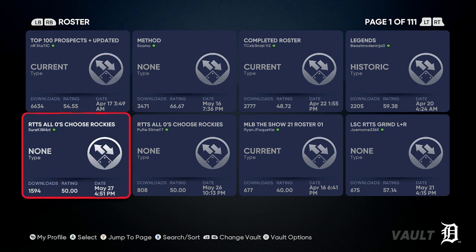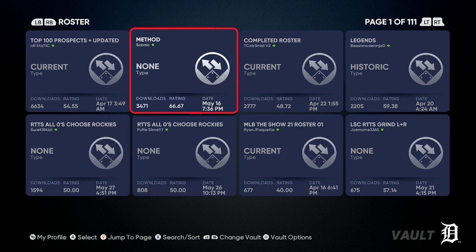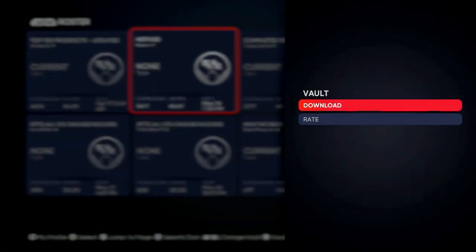There are two different ones you can use: a Road to the Show all-zeros file where you choose the Rockies as your team, or one called Method by Scomo. We're going to do the one by Scomo. Click into it, download it, and save it under any file you want because you'll need to load it back up.